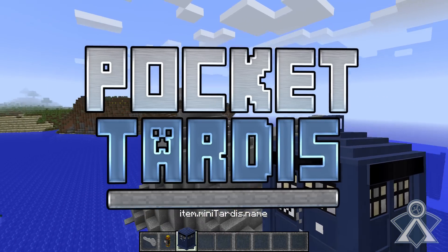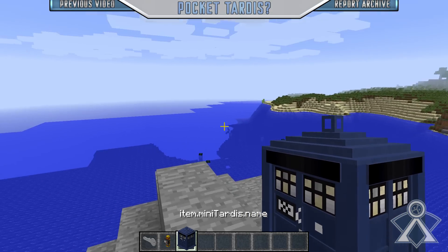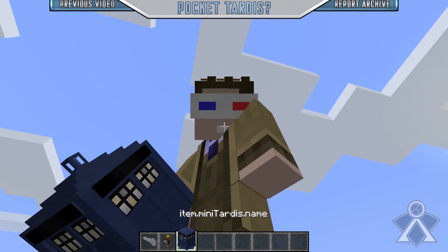Pocket Tardis is this amazing new feature where you can just pick up your Tardis and walk around with it. Then when you want to kill Anatomy or something, just drop it right on top of them and they're dead.